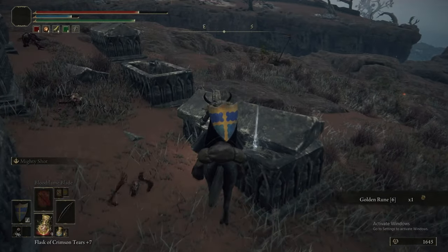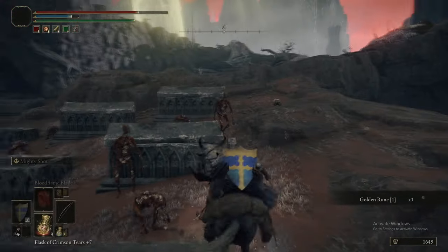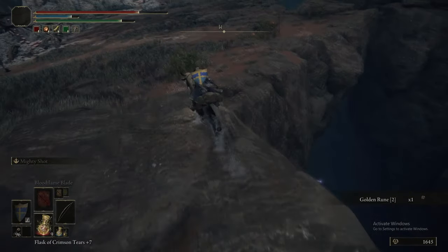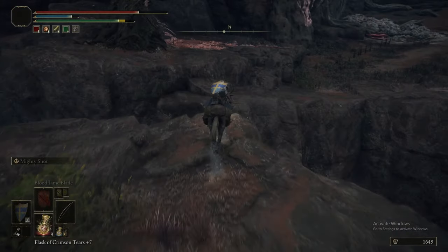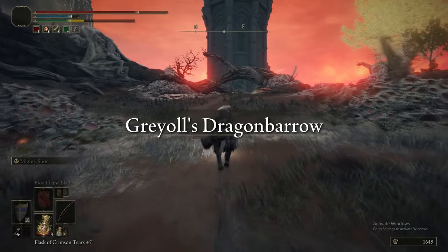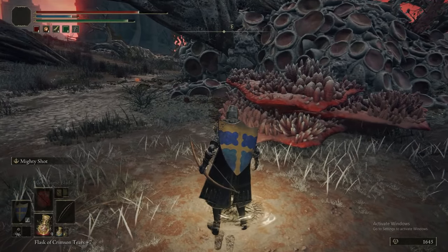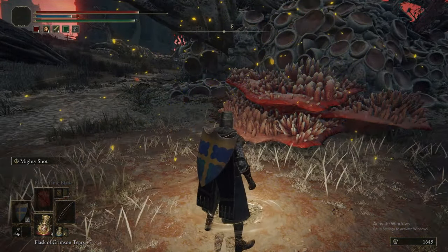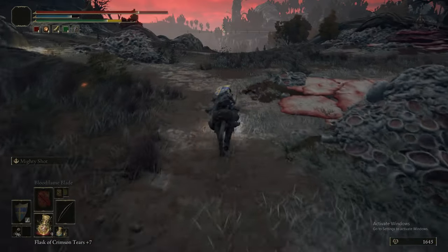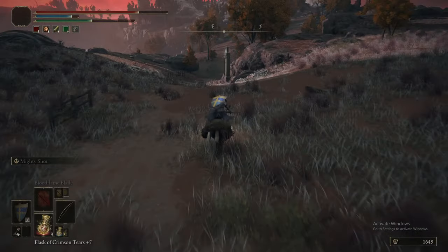Heading east from the grace, there's this mass tomb, so we're going to pick up the runes here. This is one of the less annoying mass tombs because it's just a bunch of slow enemies. Now we're going to quickly make a little detour to Dragon Barrow, which is over this little jump here. This area is significantly higher level way later in the game. However, there's some stuff here that we can grab because of zero resistance, since this area is quite sparse of enemies. So we're going to grab the map fragment down here and then I think we go to the merchant.